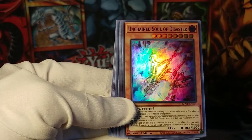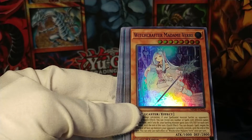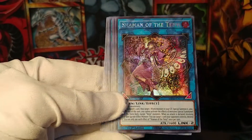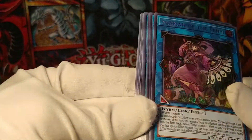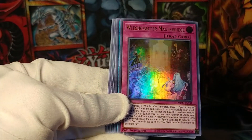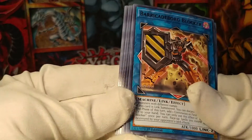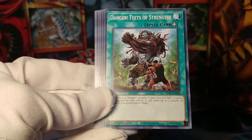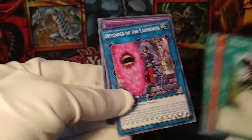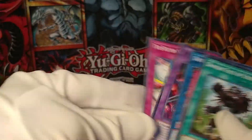Here we've got an Unchained Soul of Disaster and Witchcrafter Madam Vere — another one I recognize from Duel Links — and right here we have Shaman of the Ten Ye. Then Marincess Coral Anemone again and Witchcrafter Masterpiece — look at that. And Barricade Borg Blocker, a cool little link monster that I actually use in my Barrel Dragon deck. Defender of the Labyrinth — this is another card I like. I genuinely wonder if you could make a good normal monster deck.